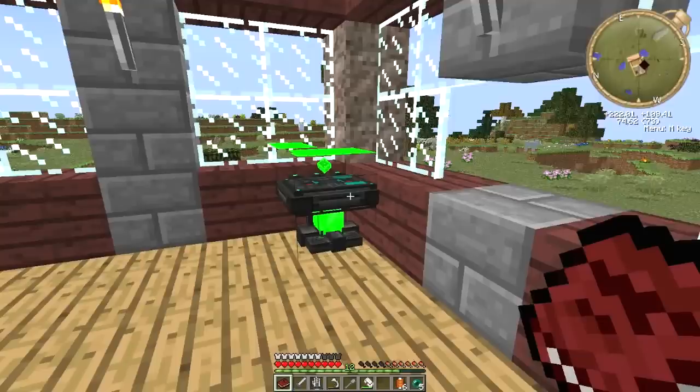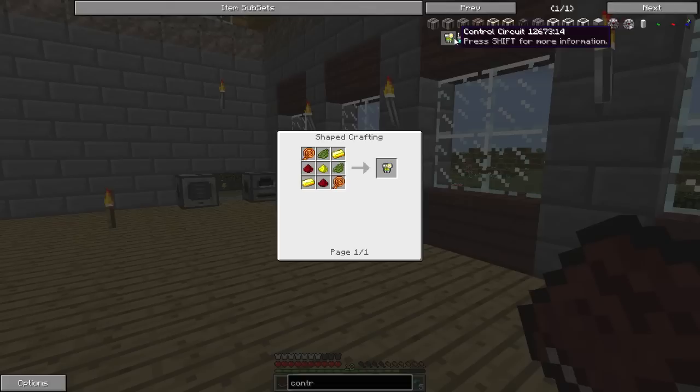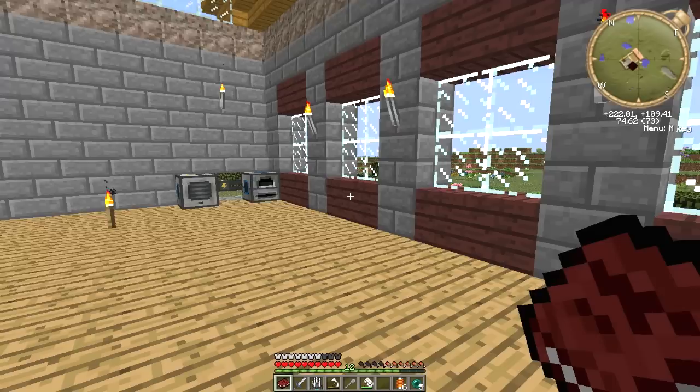We need a crafting table and a control circuit. Let's type in 'control circuit' — here it is. So we need gold and glowstone dust. Yeah, it looks like we're going to need to go to the nether.